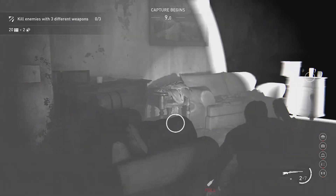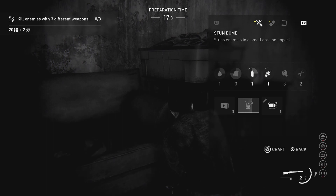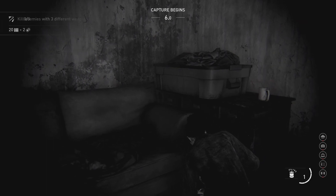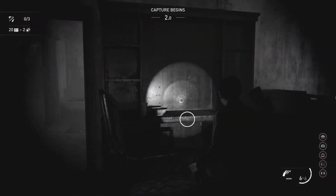10 seconds until capture begins. Crafting Stun Bomb — craftable recipe now available. Revolver equipped: 6 loaded, 6 reserve ammo.